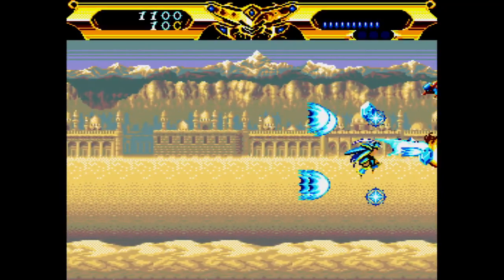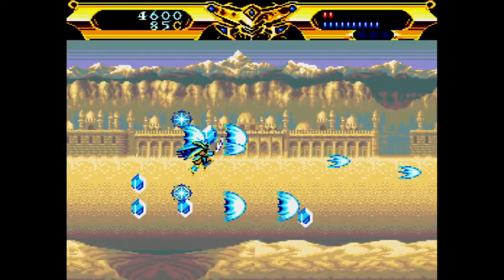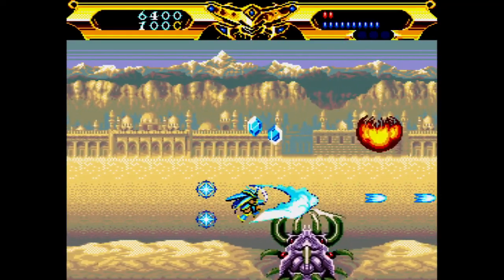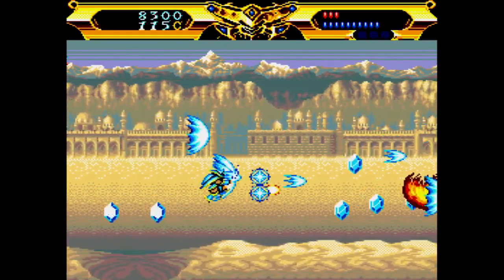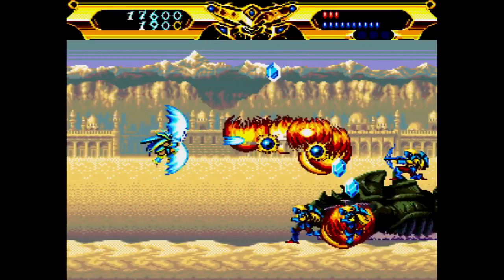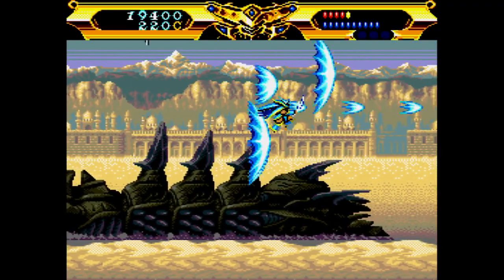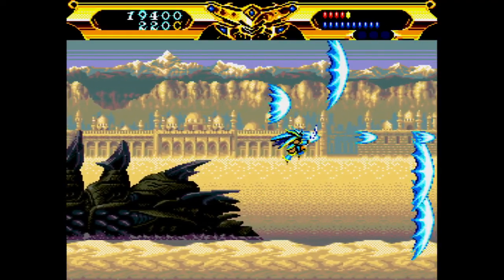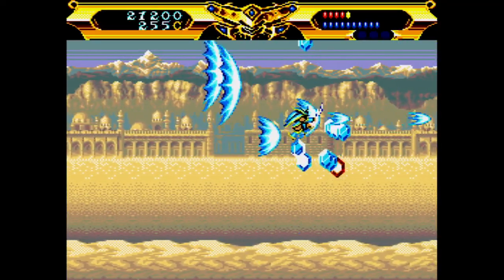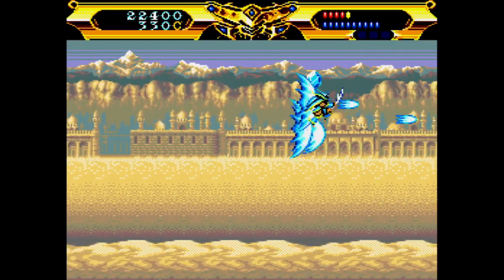Apparently B is your bomb and I just wasted it. That was a great start. So A is shoot, it seems. C I don't think does anything. If you're really close to enemies, you use your sword instead of your blasts. The blue and red gems are just your currency - the more of those you have, the more items you can find to shop later. These blue jewels that are round power up your attack. You can actually sustain an amount of hits too, which is pretty refreshing for shooters. I'm not that great at shooters, just to let you all know.